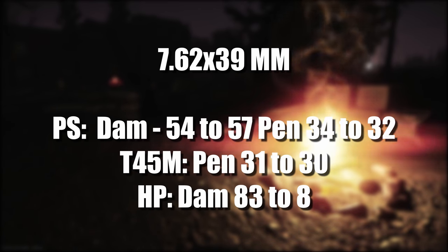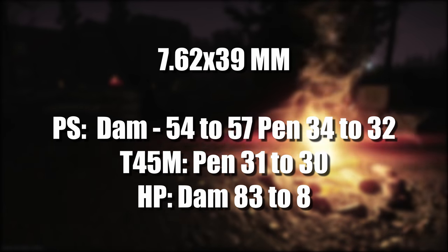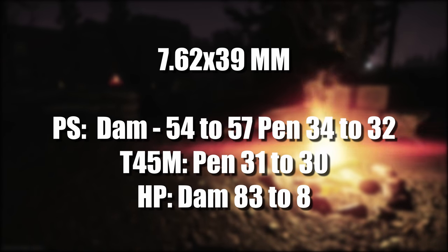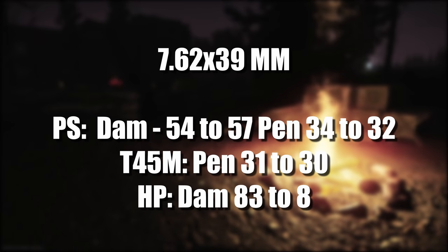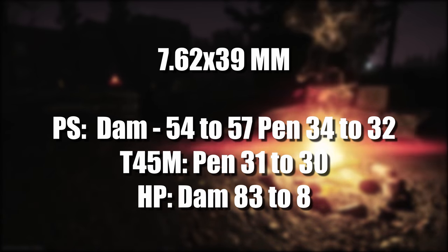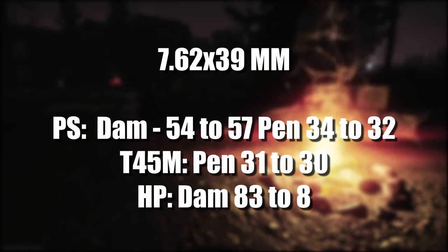Now on to 7.62x39. PS has had its damage increased from 54 to 57 and penetration reduced from 34 to 32. T45M has had its penetration reduced from 31 to 30. HP has had a buff with its damage going from 83 to 87.